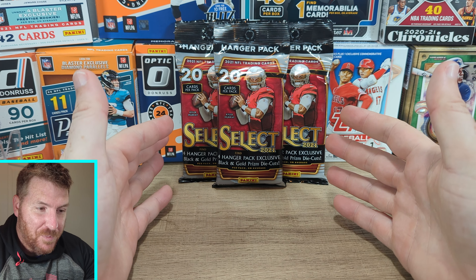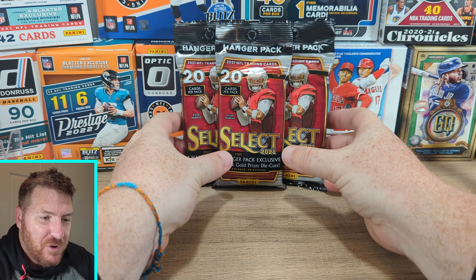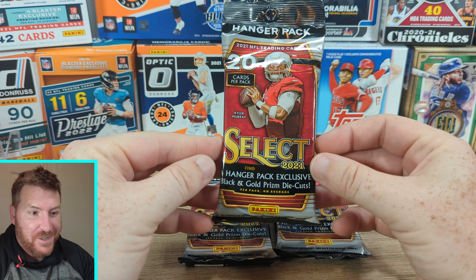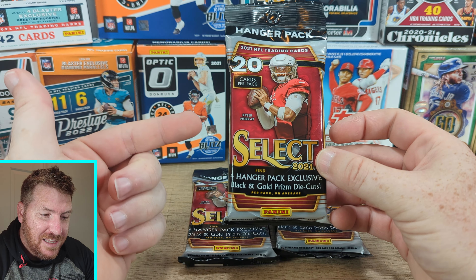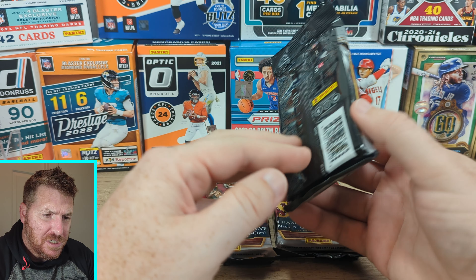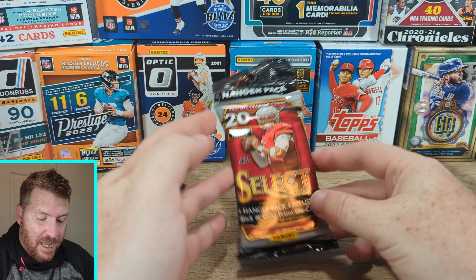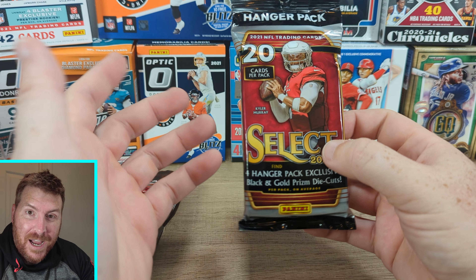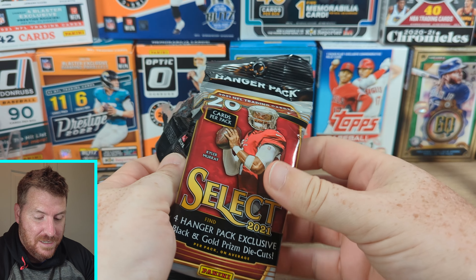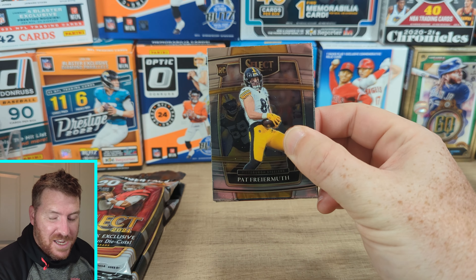I'm pretty excited — I got more Select to open. I got to play a game of Blood Bowl. If you don't know what that is, it's like football but on the tabletop. It's a lot of fun, so if you're into board games and football, I would check out Blood Bowl. But that's not why you're here — you're here to watch me open some Select. Inside this Select you're going to get four hanger exclusives, black and gold prism die-cuts, 20 cards per pack, around $20-something. I got three of them to open. I hope they're as good as the blasters — the blasters were awesome. Select is quickly becoming my favorite football cards to open, even though they're much harder to find. So let's check out Select.